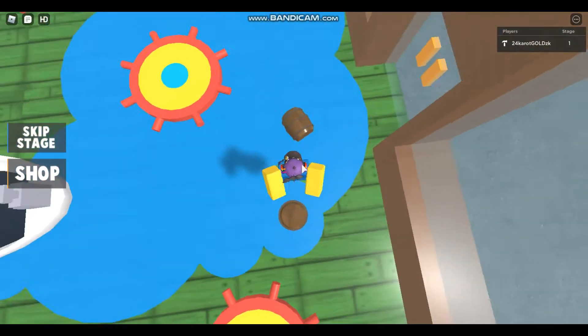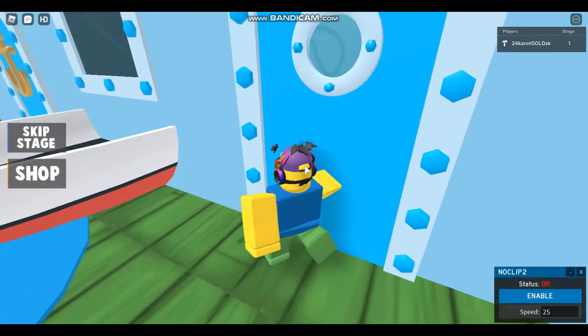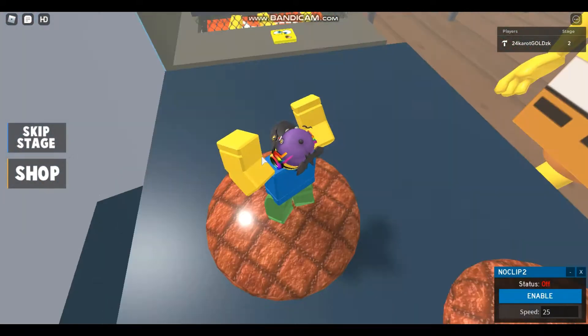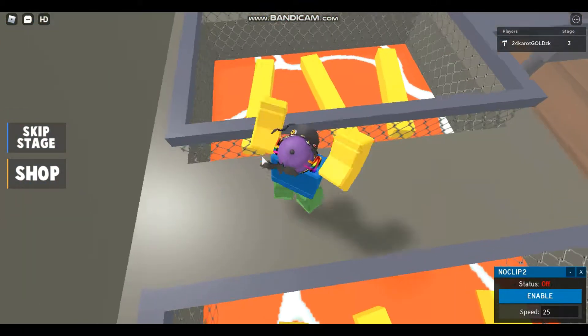When you spawn in, you're going to want to go here, here, here, then there. Once you're right here, you're going to want to jump on this table and go to this door, and it's going to teleport you. Then you're going to want to go here and make it over here like that.